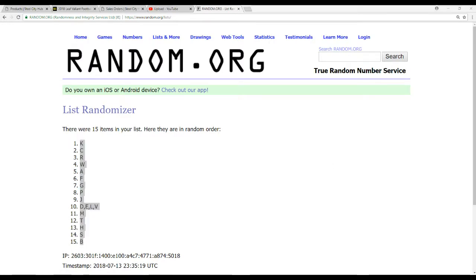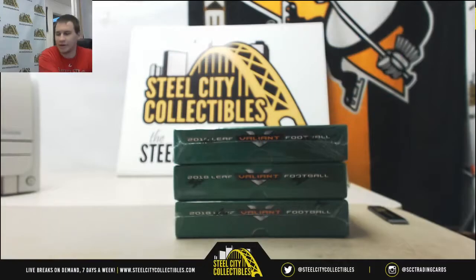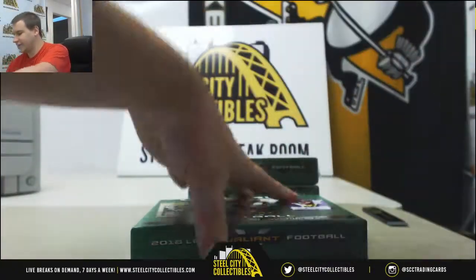I'm not going to read these off — I'll be calling out the names as we go anyway. But I'll at least show you what you've got. Like I said, I've got this list with me. We'll come back over here and I'll be calling out as we pull stuff. There are 12 autos in this break — 4 per box: 9 regular autos and then 3 encased autographs.